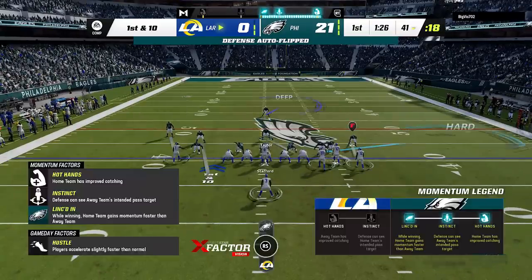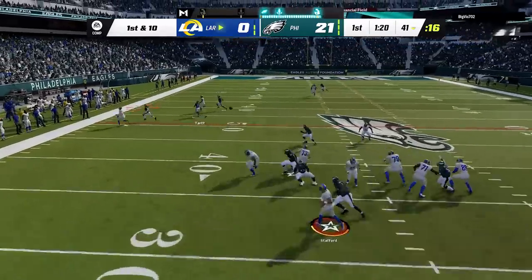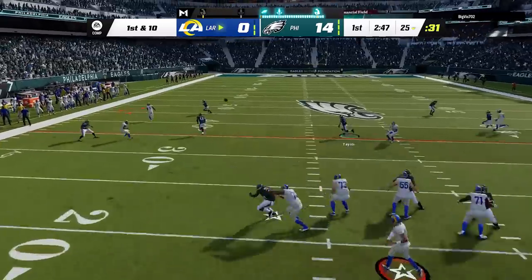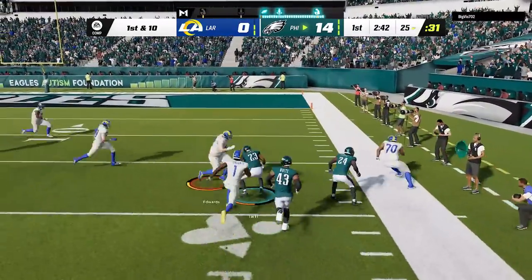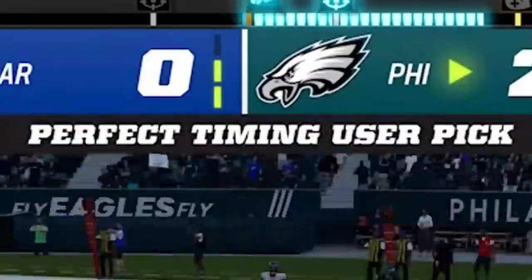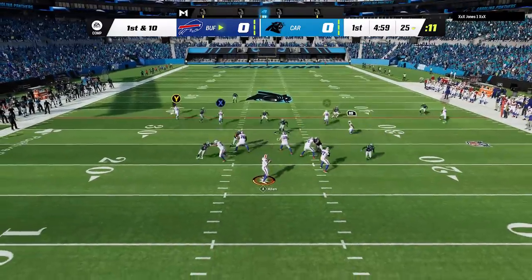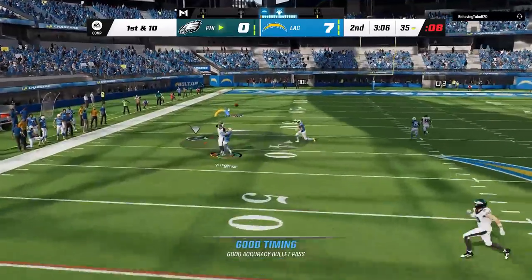Next up, when it comes to getting interceptions there's actually a timing required when catching the ball. Now that this function has changed, the easiest way to perfectly time an interception every single time is simply by tapping the triangle button repeatedly. If you do this correctly it completely removes the opportunity to drop interceptions based off of poor timing. I've been doing this for years and I probably get a perfect timing interception every single time, and this is exactly what I do on offense as well, resulting in some crazy catches — I find this is most important when it comes to RAC catching.